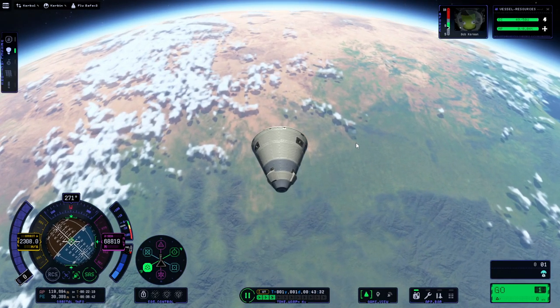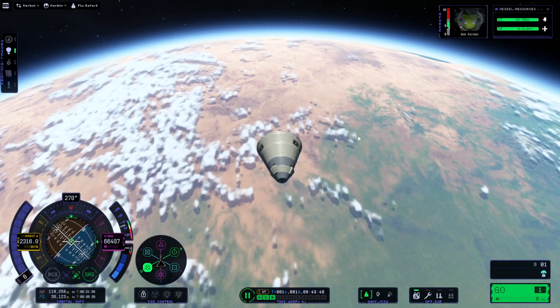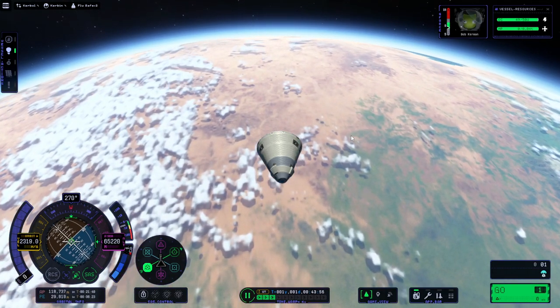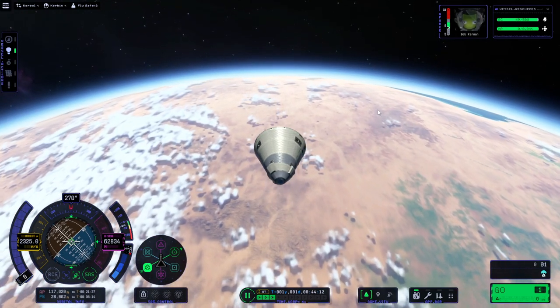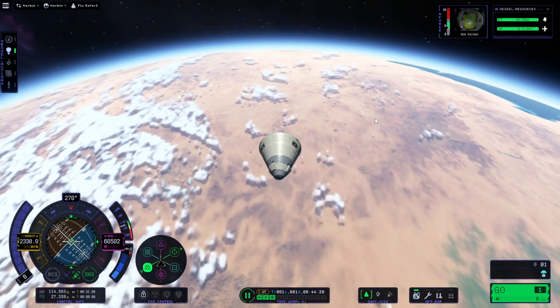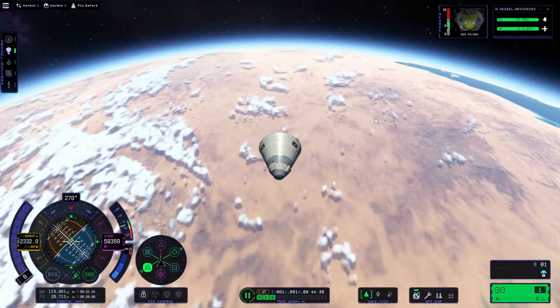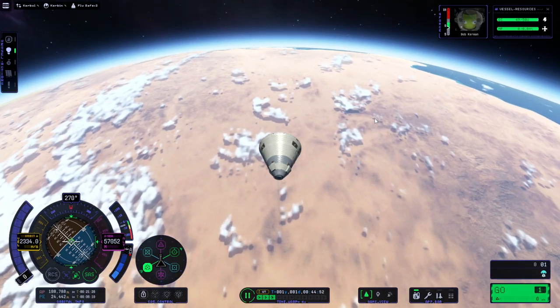I hear that there have been orbital difficulties around other bodies like the moon and Minmus as far as orbital decay. I hadn't experienced that before, probably because I didn't hang out around those things very much. I think they were in the process of fixing it but hadn't fully fixed it yet. So we'll see this time.